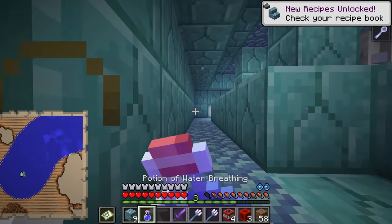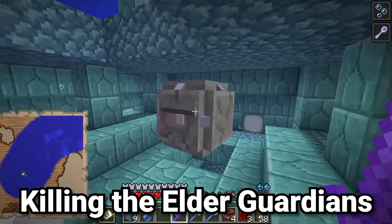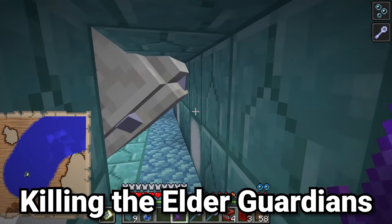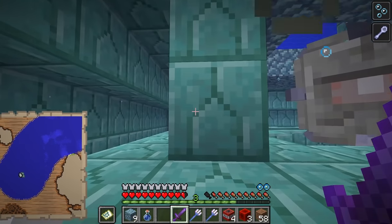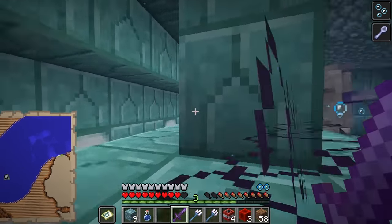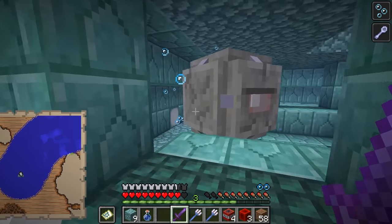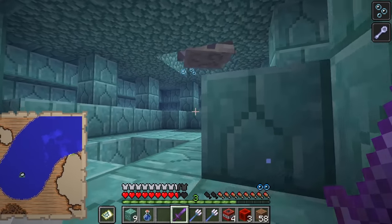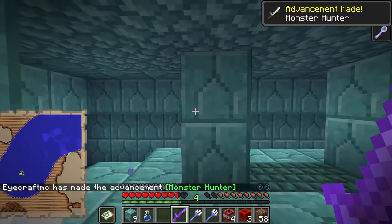At this point you certainly want to drink your potion of water breathing. Once you're inside, simply go up to the guardian and hit it. Once you've hit it, go hide behind the pillar to interrupt its beam, then go towards it again, hit it, and interrupt its beam again — these pillars are very useful for that. Be aware that without Aqua Affinity or Depth Strider it is a lot slower to move in water, so you need to be more careful. Also, because of the guardian's large spikes, it will occasionally hurt you when you're hitting it.